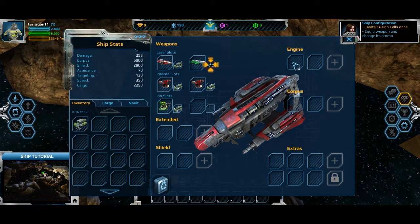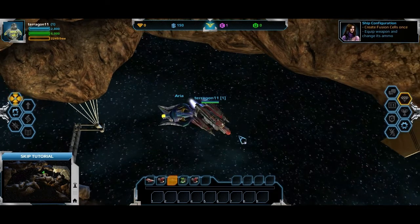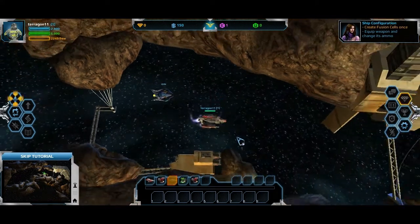This is the inventory. There's different types of engines. Corpus I'm assuming is your armor, weapon slots, different additions to the shield and other extras. There's also level progression — some items require level 35. I believe I am level 1, so 34 levels to go.